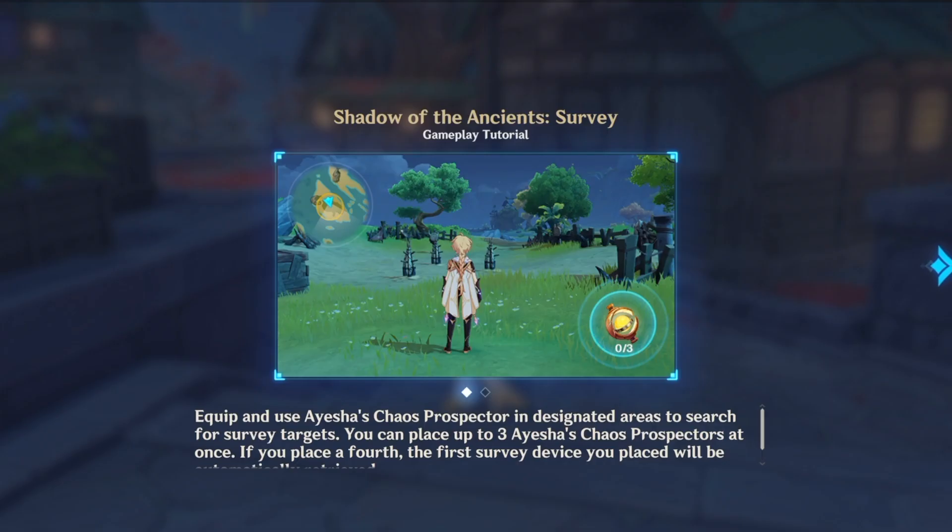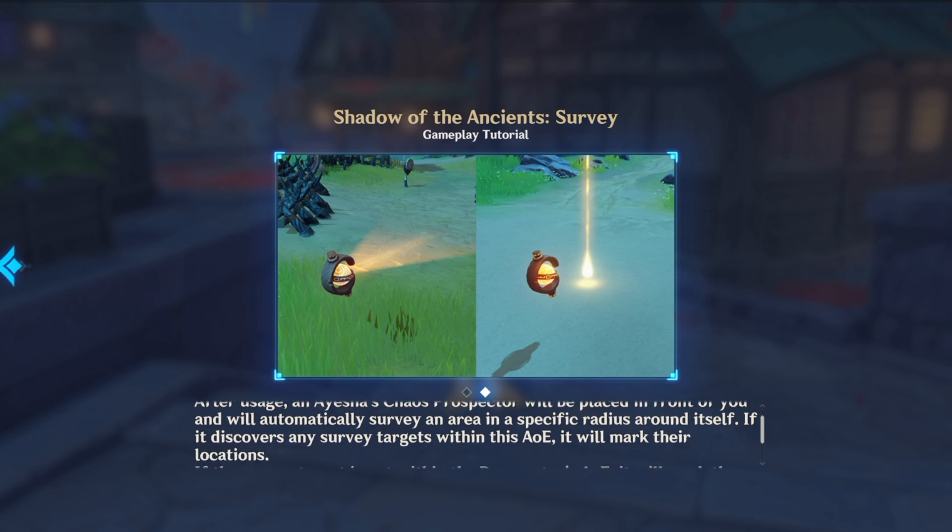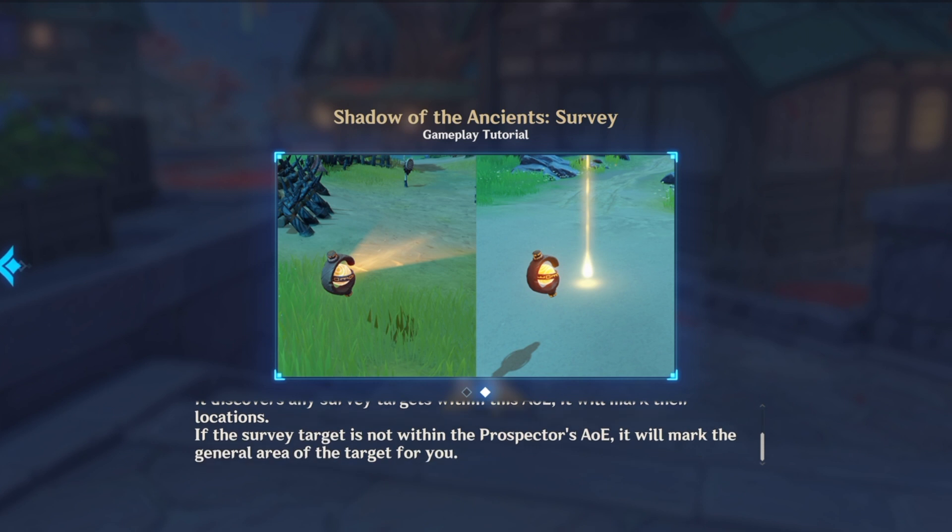For the gameplay tutorial, we need to equip the gadget in the designated areas and search for survey targets. You can place up to three of them at once. After you use them, the gadget will be placed in front of you and will automatically survey the area for a specific radius around itself. If it discovers any survey targets within the AOE it will mark them, but if it's not within the AOE then it will point you in the direction where the target actually is.